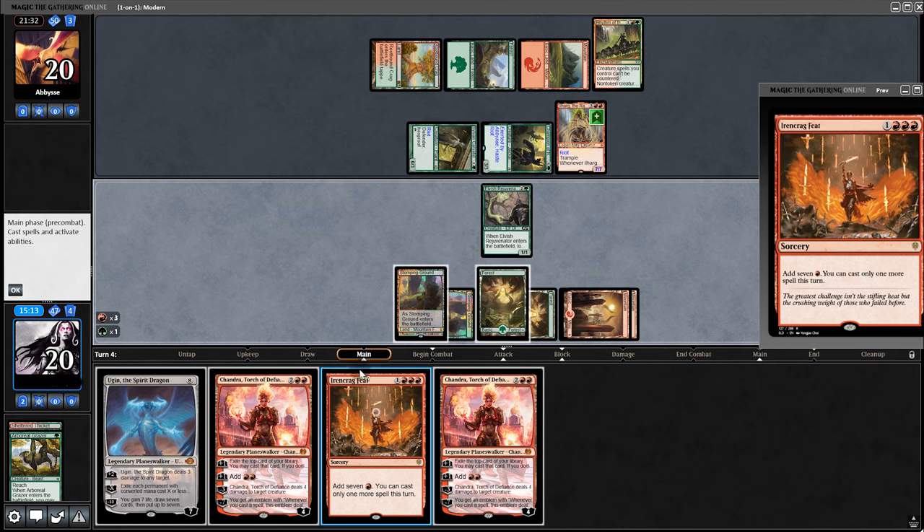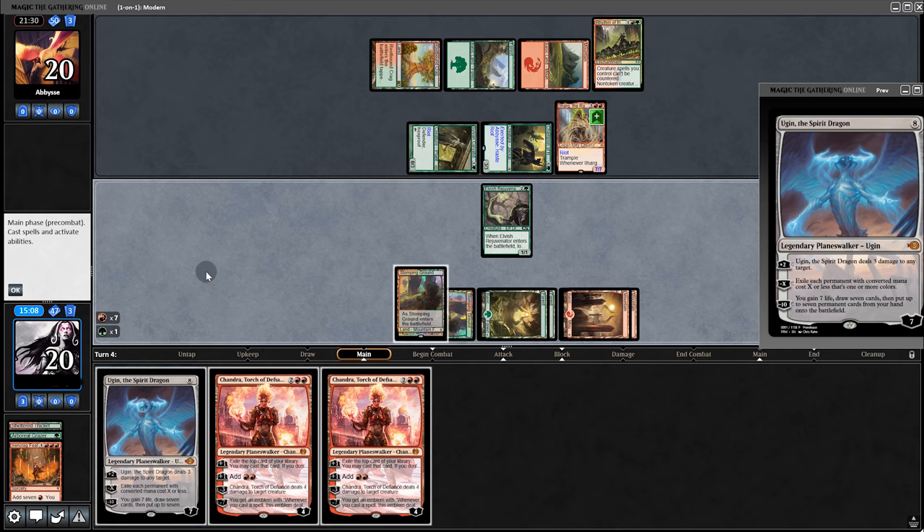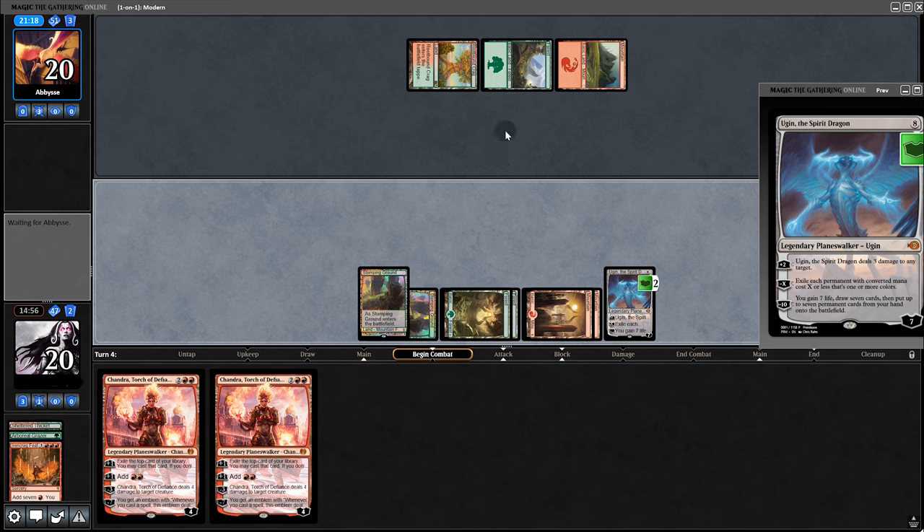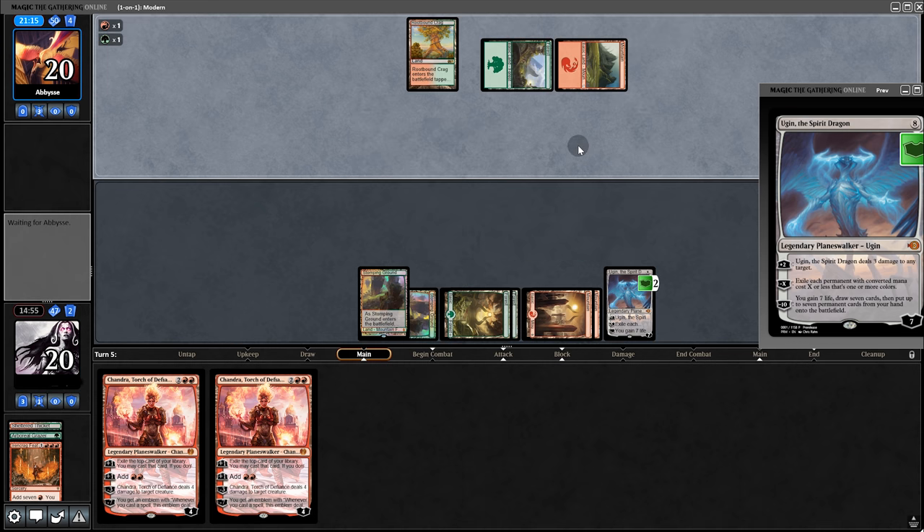Make seven, up to eight — and it's Ugin time. Wipe for five. Will they concede? I mean, they're staring down at Ugin with three lands out. They pretty much need haste here. Of course they have Hazoret, and they do have a land on top — maybe it's not over quite yet.